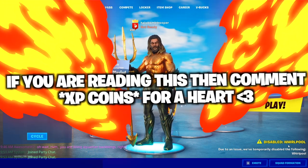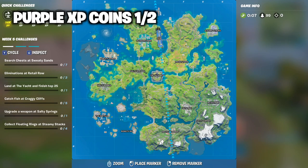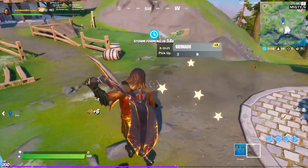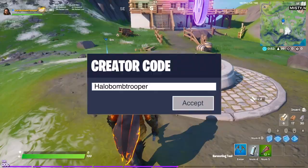Anyway guys, let's get started. Starting off with the purple XP coin locations, the first one is located at Apex Ski, which is right next to Misty Meadows. You just got to land right over here on the mini-map, and the first coin is going to be right here. And since this is a purple XP coin, I actually recommend building around it so it doesn't fall down the hill, because that's going to be a little bit annoying.